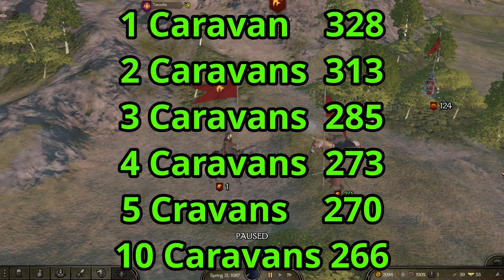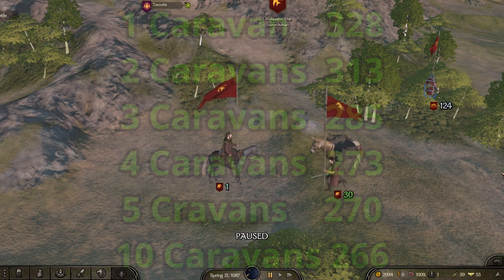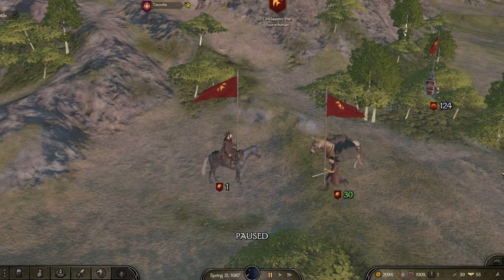When I ran one caravan it made 328 per day. When I ran two it made 313. When I ran three it made 285. Four of them made 273. Five of them made 270. And when I ran ten of them, 266. So the number did go down the more you ran, however that number is a lot higher than in previous patches. Running ten of them in about 1.5.8 through 1.6, you could get maybe a hundred a day — now it's 266.